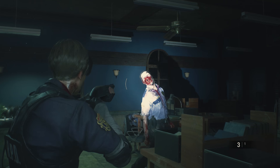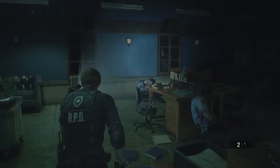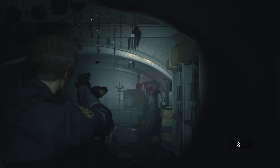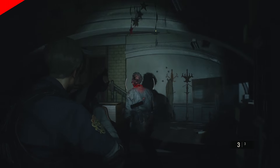In Resident Evil 2, the best way to handle a zombie is shooting it with a shotgun — that normally works. The shotgun is a great weapon to have handy, and we'll explain how to get your hands on one in Resident Evil 2 if you start off as Leon.